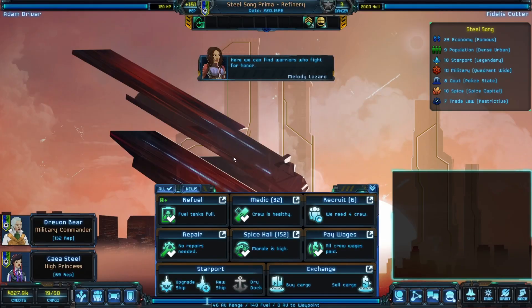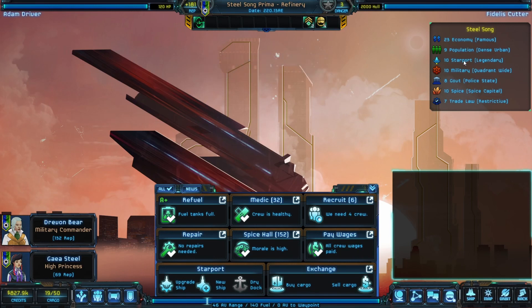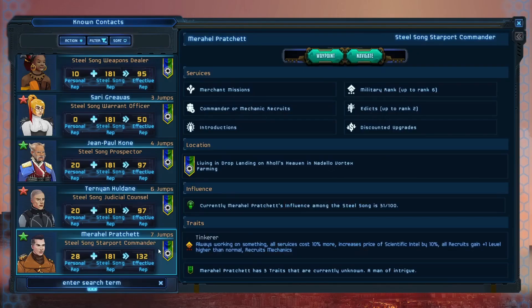When you want to upgrade, I need to explain this because I haven't really explained it a lot yet. The starport is legendary, so your repairs are cheaper, and that's really important. It's also really nice if you have contacts in the system that can reduce the price of upgrades. For instance, there's a person seven jumps away who has discounted upgrades — if you were in his system, you could get upgrades cheaper there.